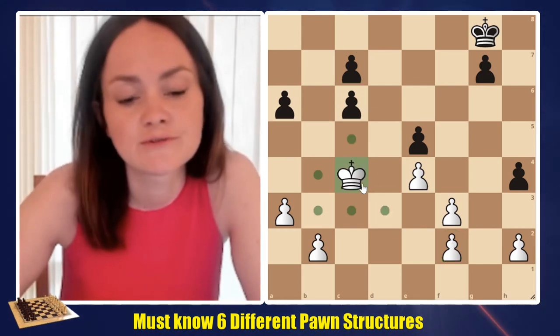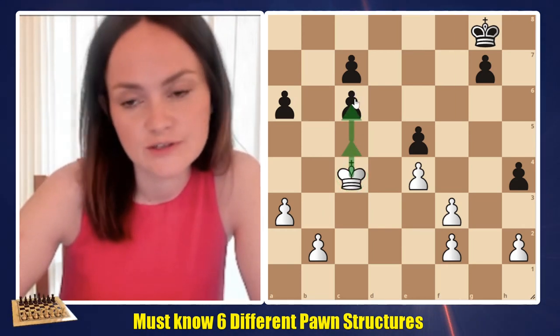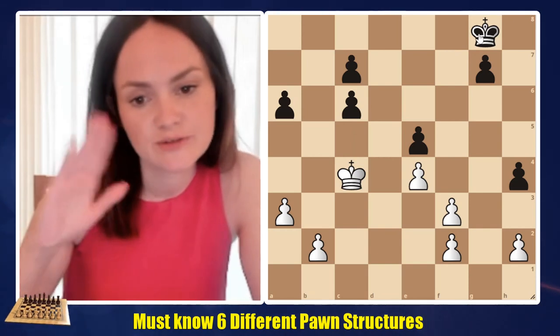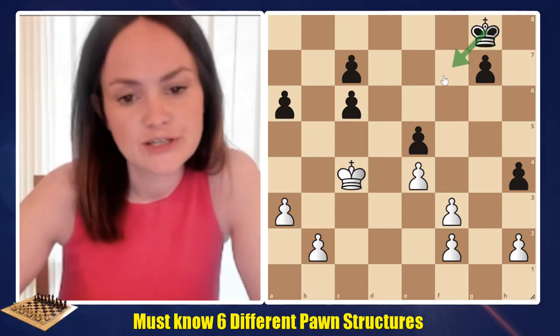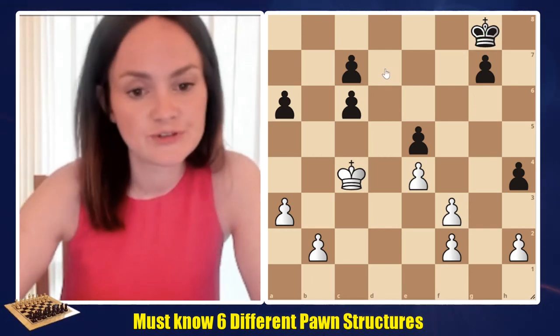It's also quite nice for white, because white could just go to c5 and c6 with the two most advanced pawns, and since the black king is quite far away in that position, it would take at least three moves to get close to the pawns, which would make it impossible to defend.